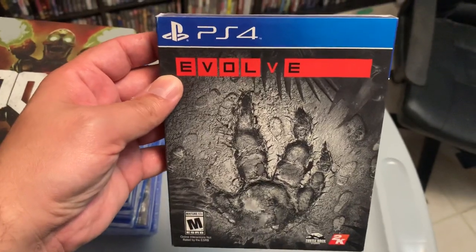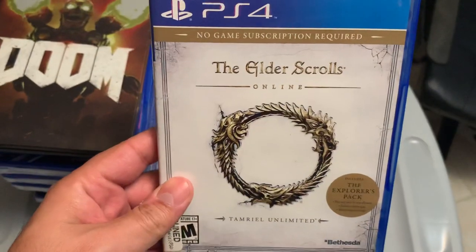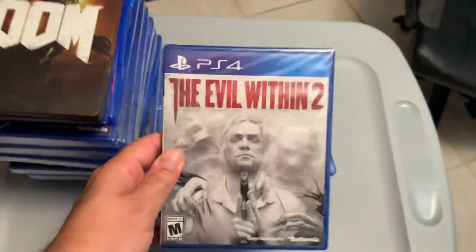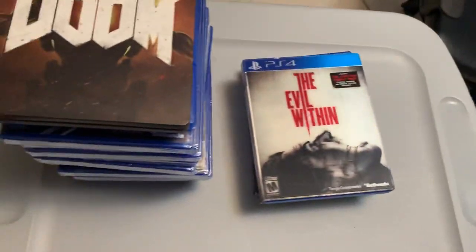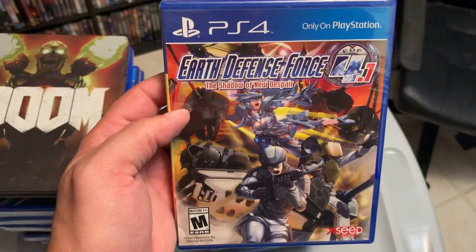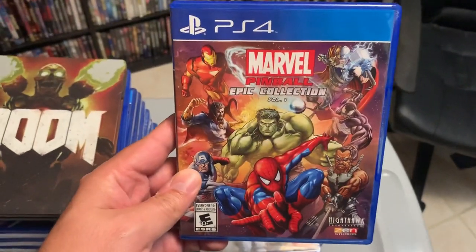One more D — Doom, and I have it on Steelbook because I have the special box set. Onto the E's: Evolve, Elder Scrolls Online, Evil Within 2, Evil Within lenticular slipcover, Earth Defense Force 4.1, and Marvel Epic Pinball Collection.